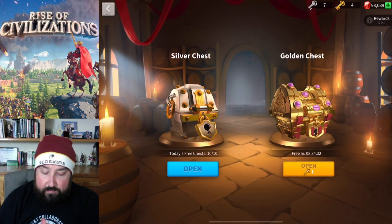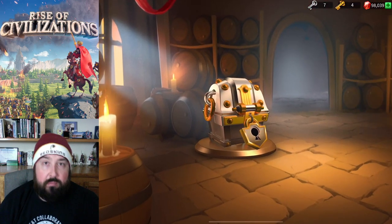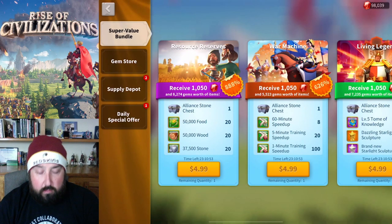Obviously, every time the server refreshes at 0 UTC and 12 UTC, you want to go and start banging out your free chests. Just get those out of the way, and then you want to collect all of your stuff.